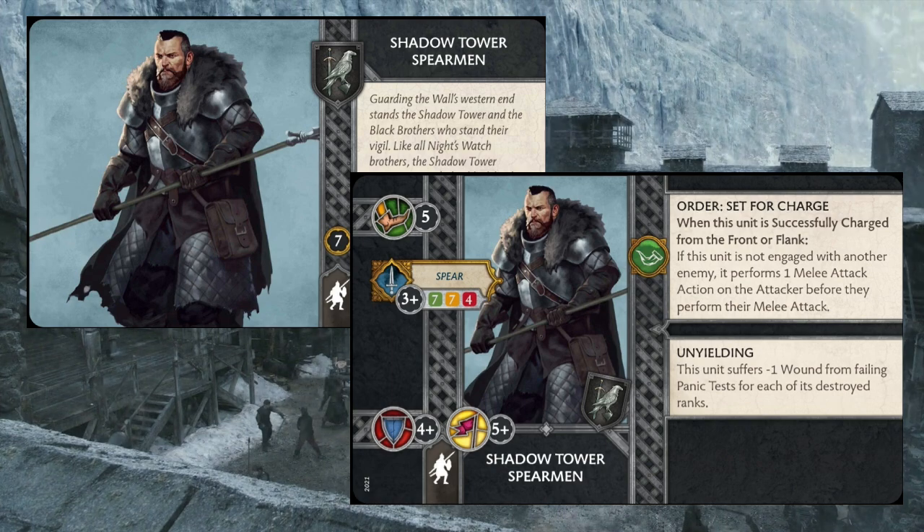My initial reaction to the Shadow Tower spearmen is that they feel like they have a strange role in Night's Watch. Seven points is a pretty highly contested spot in a Night's Watch army, and I don't know if the Shadow Tower spearmen are really bringing enough. They have decent stats — hitting on threes, 7-7-4 attack stat, four plus defense and five plus morale, which is pretty decent. Unyielding is cool, but when you have a five plus morale, you don't really need it a whole lot. I think it's a nice insurance policy.